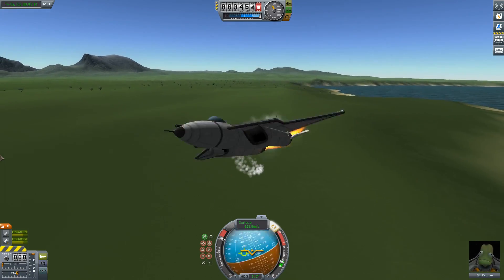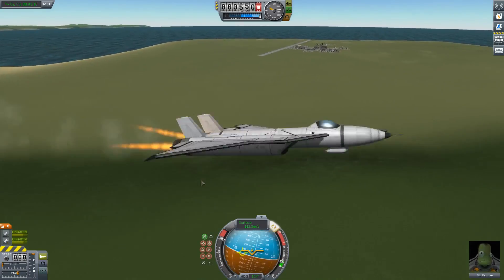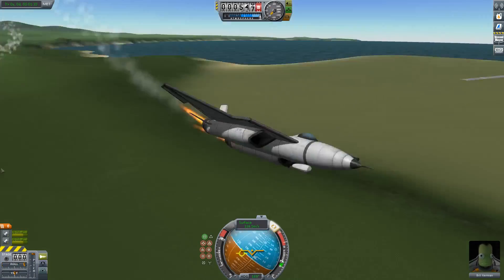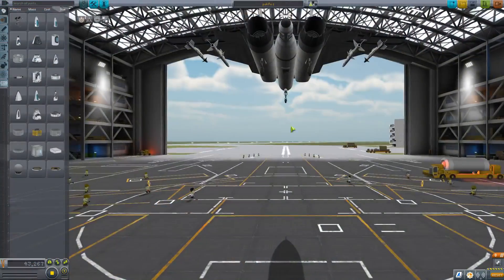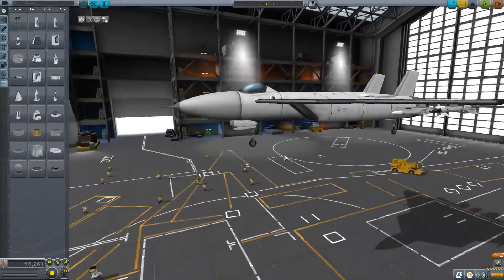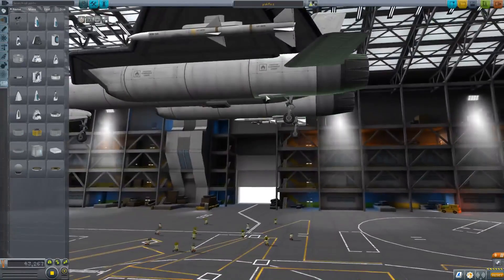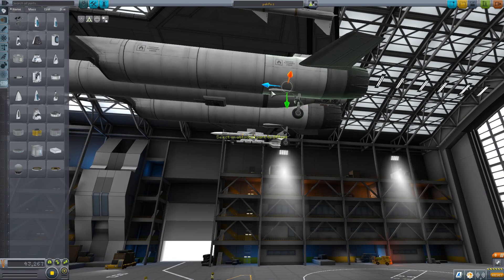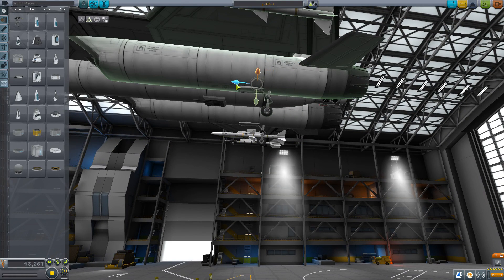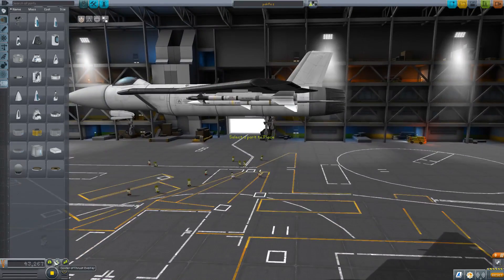I'm gonna take a look at the mod version too. Like I said, definitely you want to put your landing gear farther forward. On this one I'm gonna do that — I'm just gonna move them forward a little bit. Normally I don't play with people's planes, but just to make this a little easier to take off and so they don't get overstressed, I'm gonna move those forward.